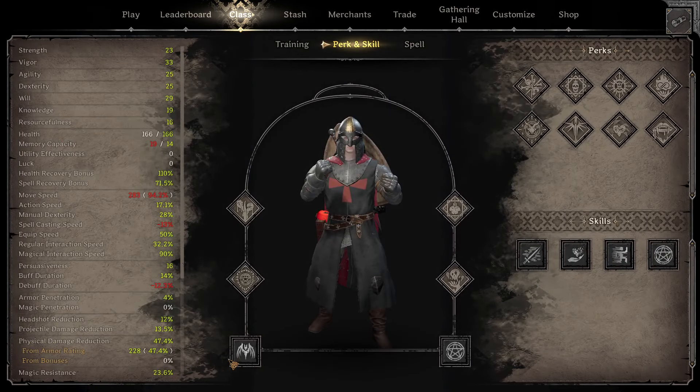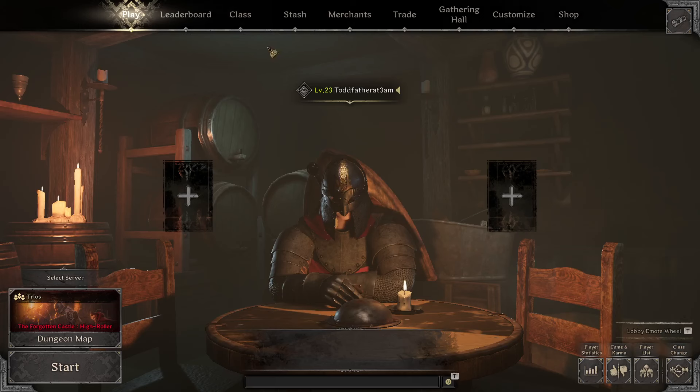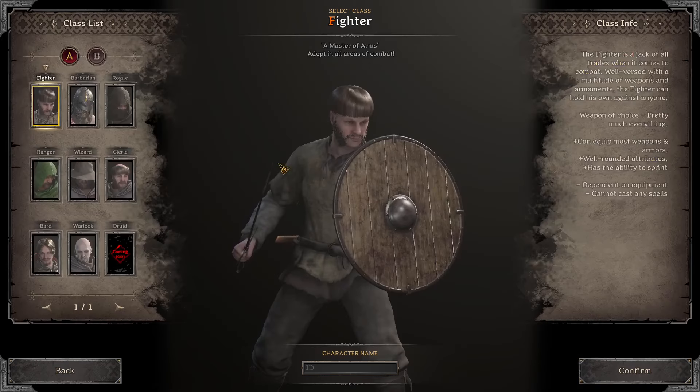A couple ways you can play this: you can go Demon Form, you can just go Melee with Blow of Corruption, choose whatever you want to do, or you can also decide to play Barbarian.